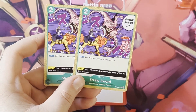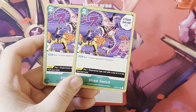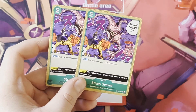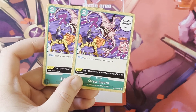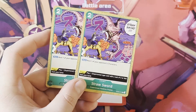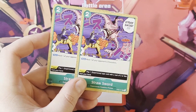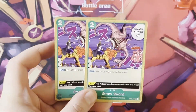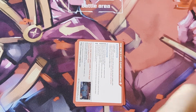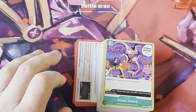Straw Sword - two copies. Run this as a four-of. Resting one of your opponent's characters for two Don is insanely strong - it rests anything. You could rest one of their big guys and swing over it, or if you're against the red deck you could rest their Nami and swing over her, since they'll never want to attack with Nami. This gives you great board control. If you get two starter decks, play four of these.